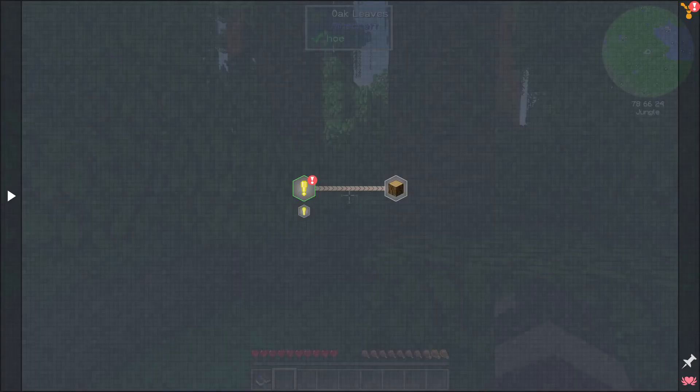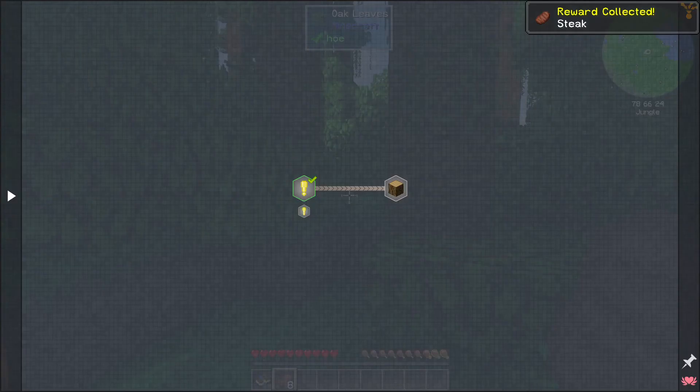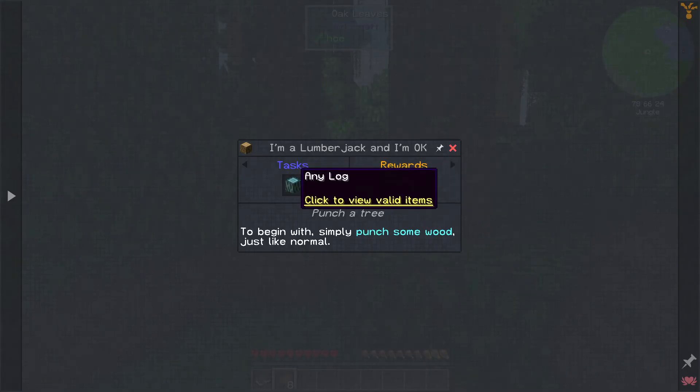Let's open up the quest book and see what we've got. Welcome to the Academy — it gives you some food to start. Time played — wonderful. So we have a steak and we're good there. 'Revisit the spawn school' — no I will not be doing that. 'I'm a lumberjack' — go punch a tree, get a log.